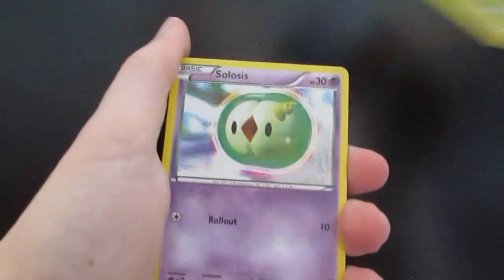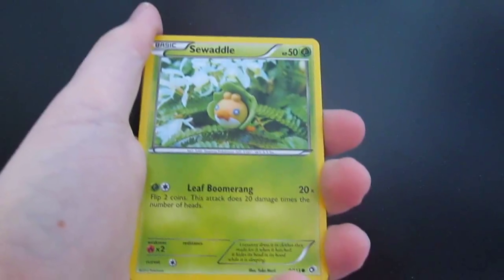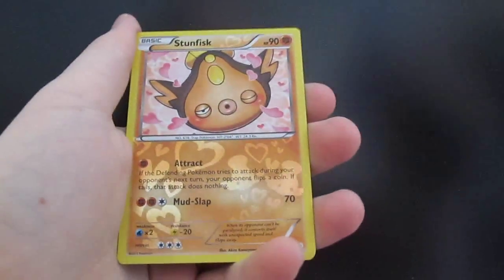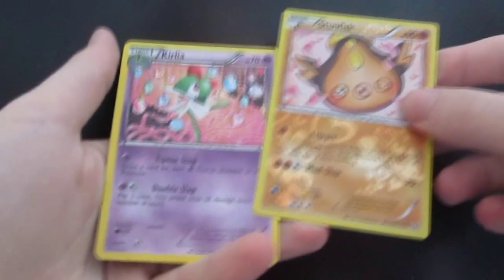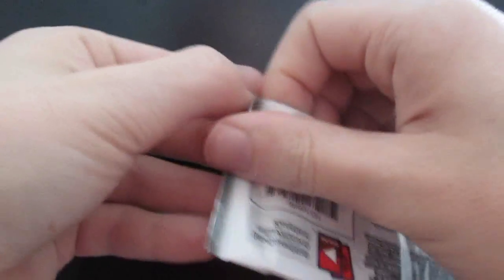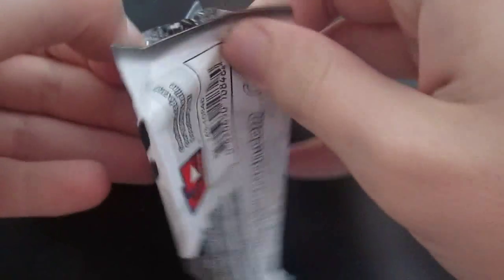We start with a Gabite, a Shuckle, a Celosis, a Piplup, a Sewaddle, a Gothita, Reverse Holo is a Croagunk, our Rare is a Tangrowth, and our Radiant Collection cards are Stunfisk and Corella. Nothing too special there. If you don't know what the Radiant Collection is, it is a subset within the Legendary Treasures, and you can get some pretty cool cards out of there.